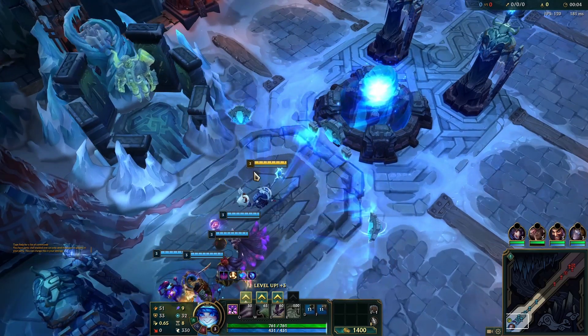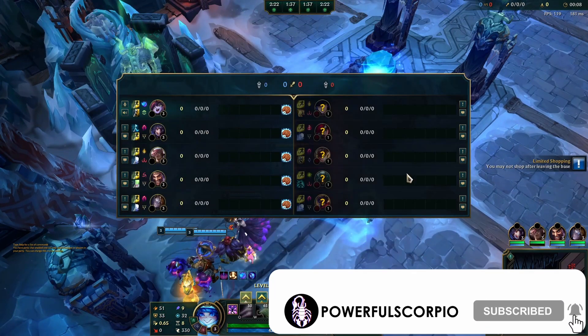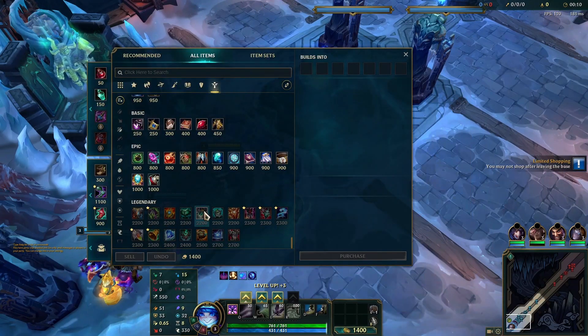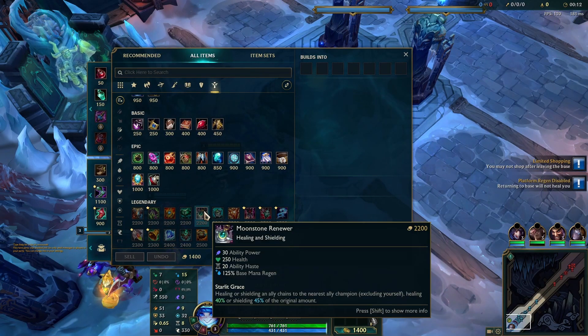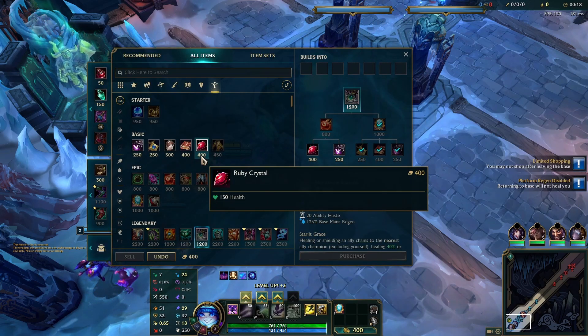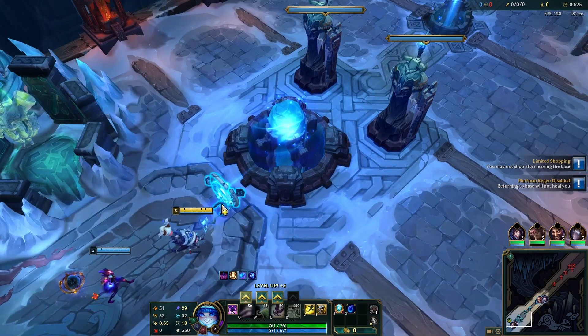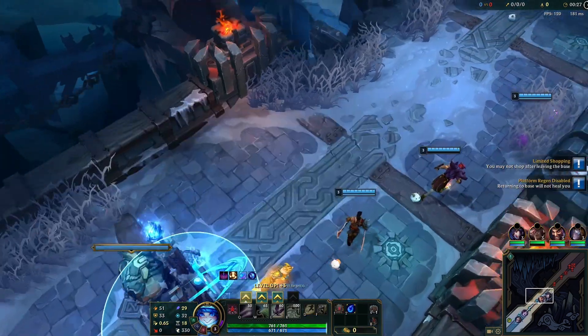Hey guys, welcome back to another video. If you like this kind of content, feel free to like and subscribe. I'll start with Moonstone — it's pretty good even though it's not a mythic. I'll start with Tear as well; I need boots to dodge Pike's hook.